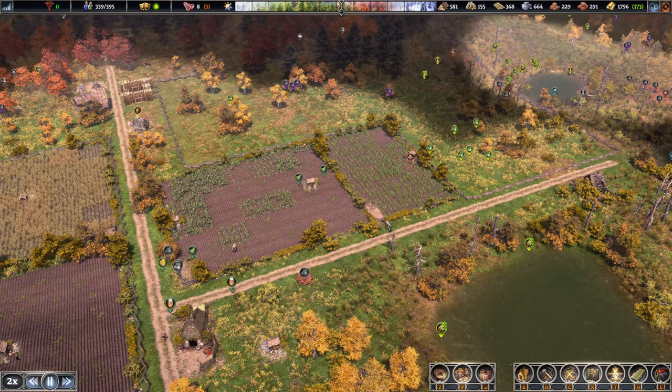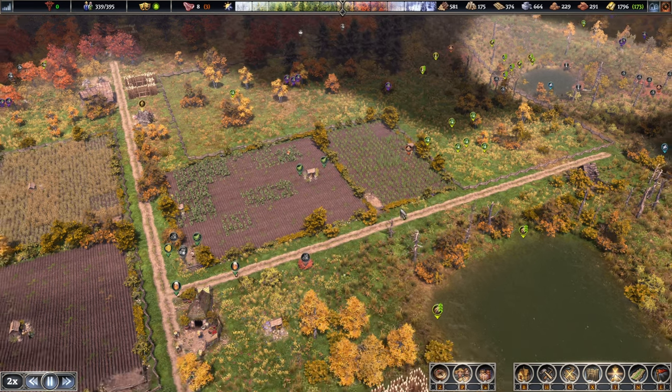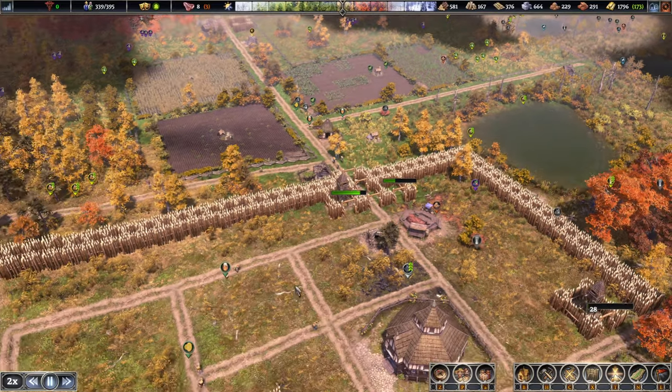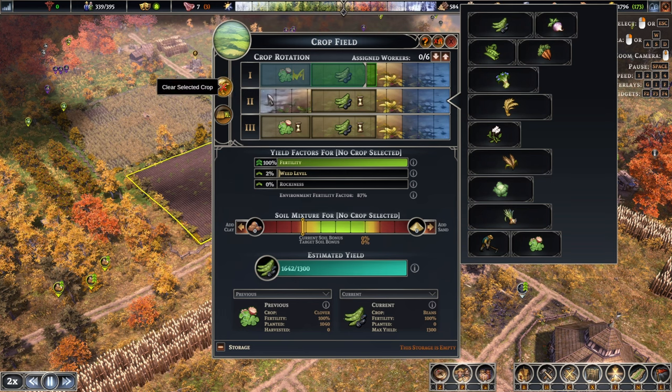Let's harvest everything this year and then over the winter we're just going to tear it down. This could turn into flax because it's a little bit closer - let's do that. This one to flax as well - you were fine with heat.